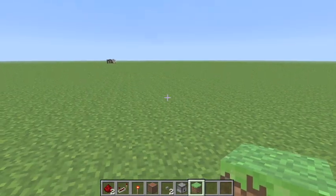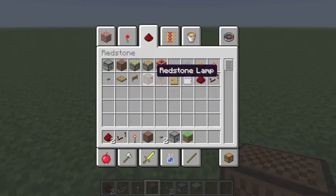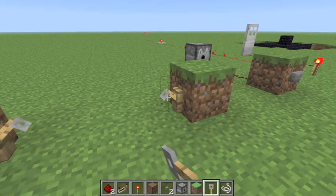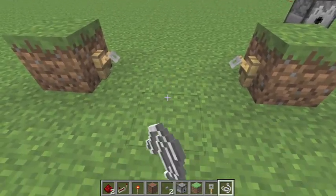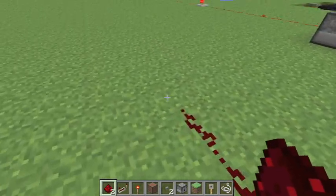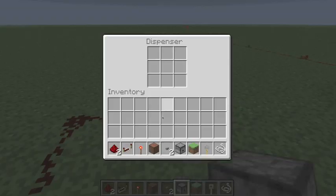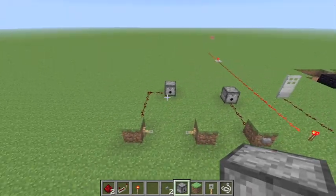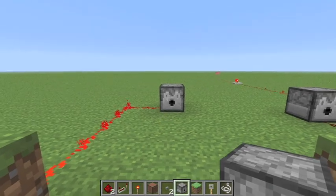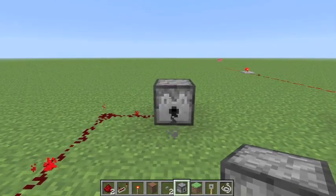This is my favorite redstone item that was added in 1.3 — these are tripwires. Probably one of the coolest new redstone additions in all of Minecraft. If I load the dispenser with a note block and run over the tripwire, it'll ignite and shoot that forward.